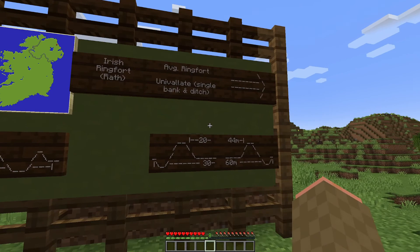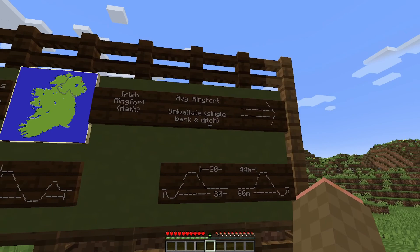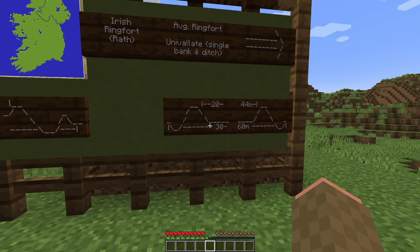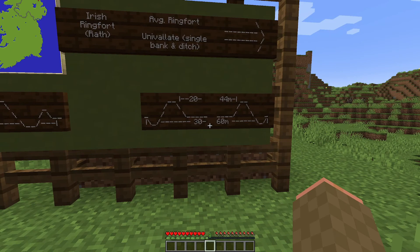That's just a fancy way to say it only has one bank. It also has a single fossa — a fossa is just a fancy way of saying a ditch. A typical ringfort will have one bank of around 2 meters in height and one ditch which encloses a circular interior. That interior is on average 20 to 44 meters, and a total diameter which includes the outer bank and ditch of around 30 to 60 meters. Only 3% of ringforts lack a ditch.